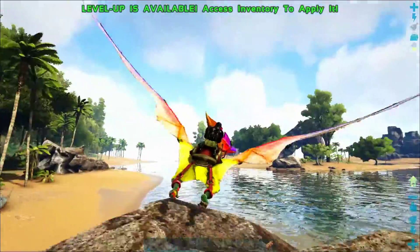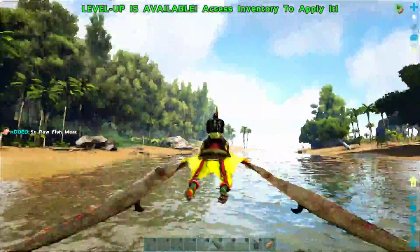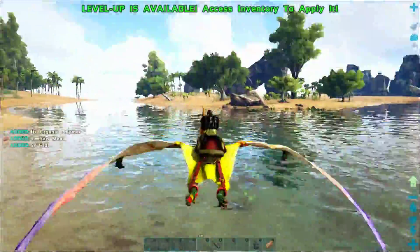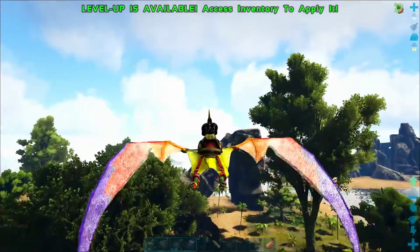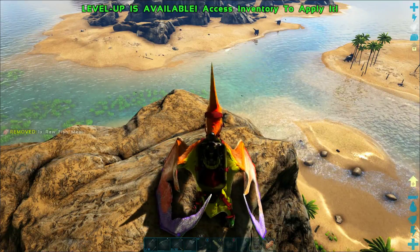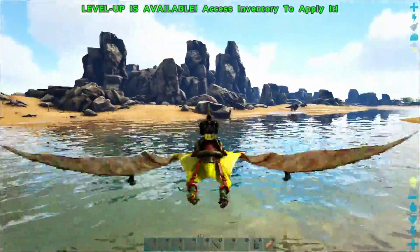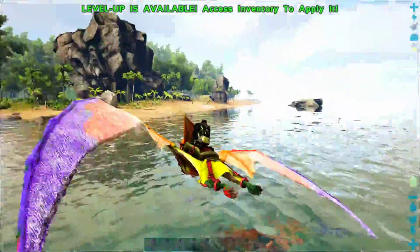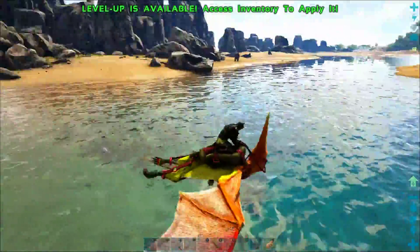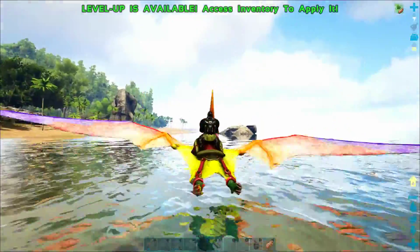If you use a wooden club it actually harvests a lot more organic polymer than any of the tools I'm using right now. Also, if you have a Pelagornis — those big giant pelican-like birds flying around here — those guys actually have a really good gathering rate for organic polymer. So if you get one of those and do what I'm doing, you can get a ton of organic polymer from killing Hesperornis.